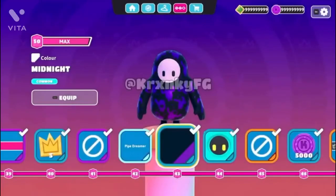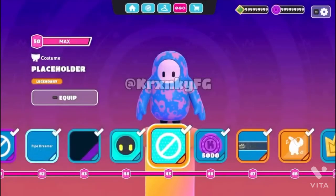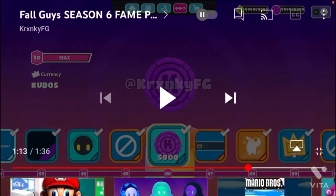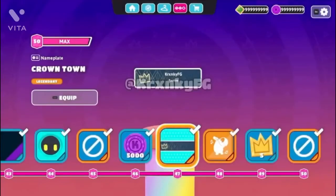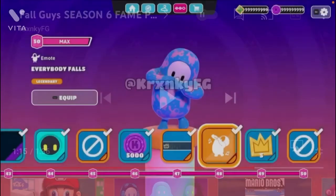Tier 42, we get another nickname which is Pipe Dreamer. And for Tier 43, we get Midnight, a new color. And we get a second nameplate, which looks kind of like the Beanbot or Badbot type of nameplates. At Tier 45, we get a placeholder, so it's unknown. At least we're getting a placeholder outfit, which is pretty cool — I like that they did a placeholder. For Tier 46, you get more Primos. Tier 47, I really like this pattern — it's called Crown Town and it has a black crown. Honestly, that should have been a pattern a long time ago.